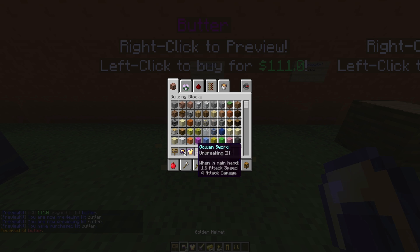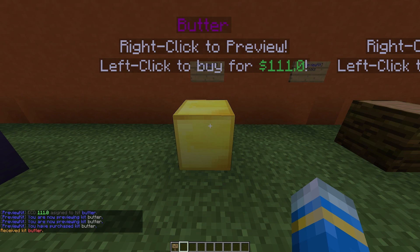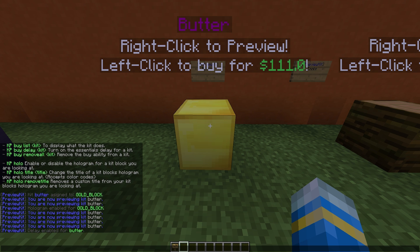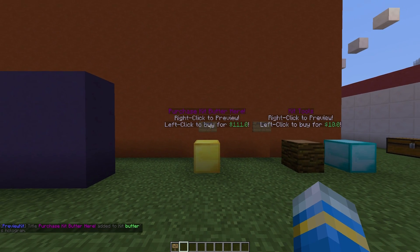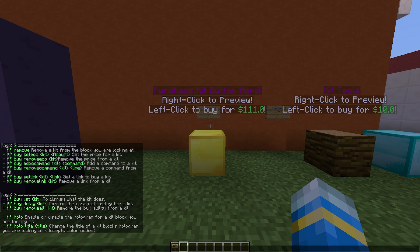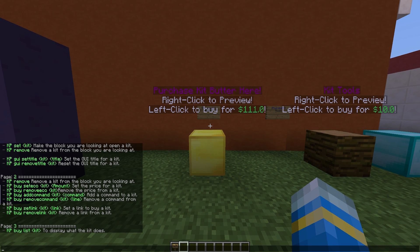We can now left click to buy everything or right click to preview it and then buy it. We can also change the title, which is a cool feature. So we could change it to 'Purchase Kit Butter' or something like that. As you can see, it's been changed.